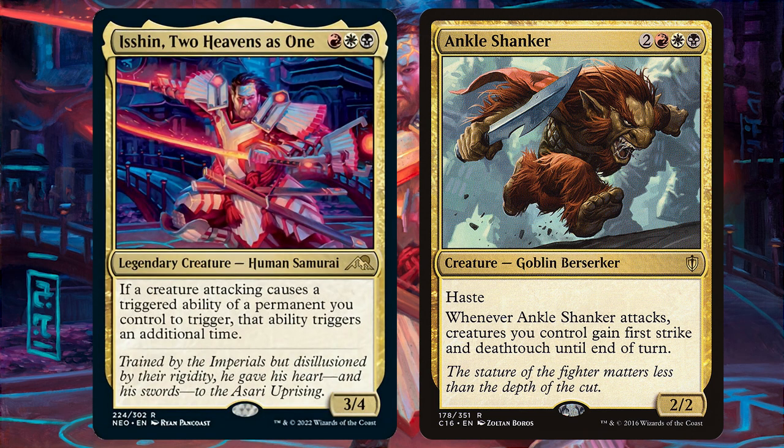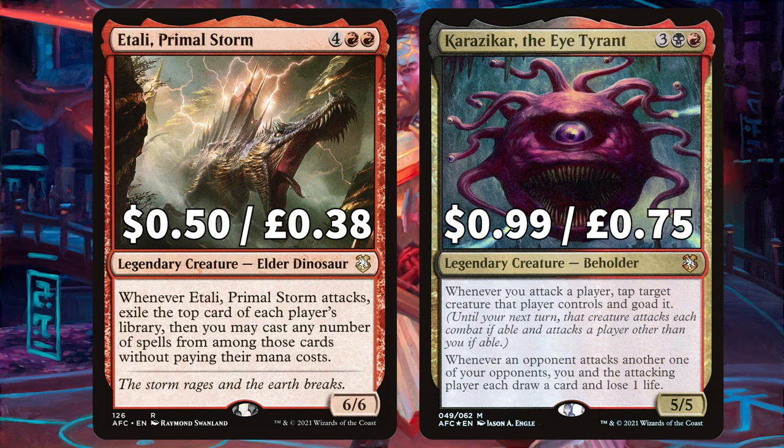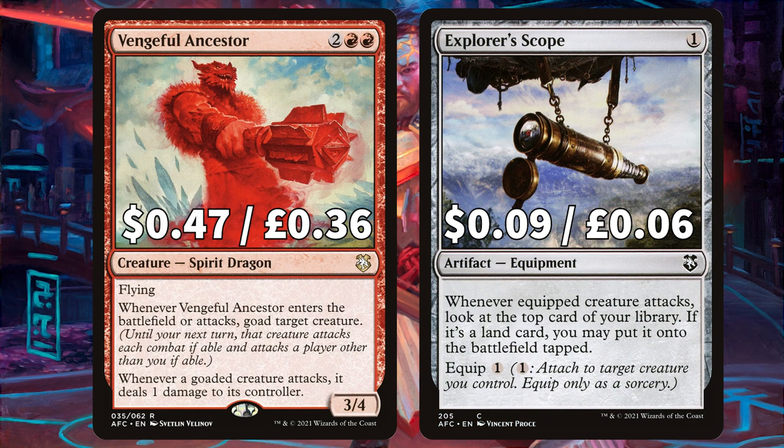Ankle Shanker won't benefit from those double Isshin triggers, but getting all your attacking creatures first strike and deathtouch could be huge. Etali Primal Storm says when it attacks, exile the top card of each player's library and you can cast those cards without paying their mana cost. Karazikar the Eye Tyrant says whenever you attack a player, tap target creature that player controls and goad it, and whenever a goaded creature attacks another opponent, you and that attacking player each draw a card and lose one life. For more goady goodness, Vengeful Ancestor, the flying dragon spirit, says whenever it ETBs or attacks, goad target creature, and whenever a goaded creature attacks, it deals 1 damage to its controller. And Explorers' Scope says whenever equipped creature attacks, look at the top card of your library — if it's a land card you may put it onto the battlefield tapped.